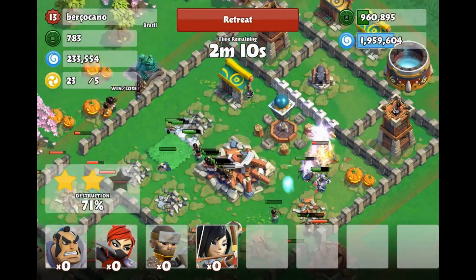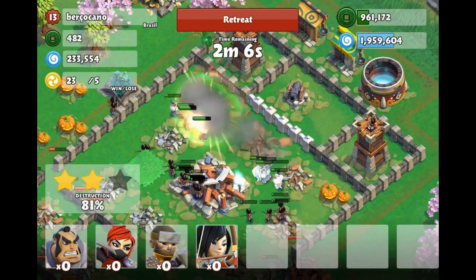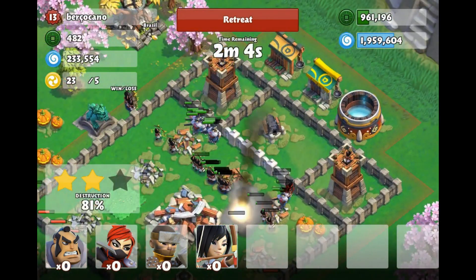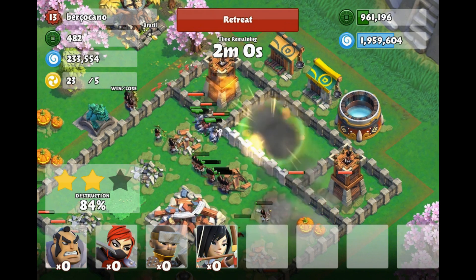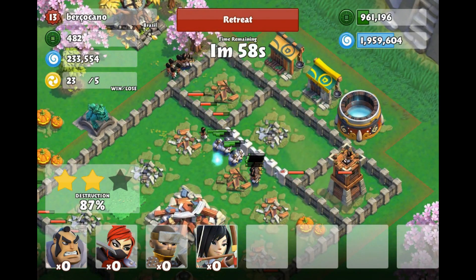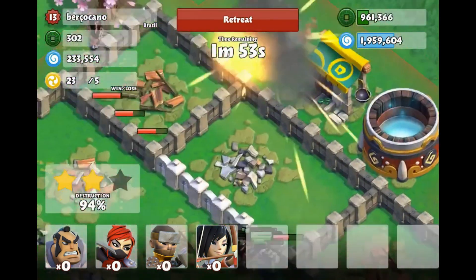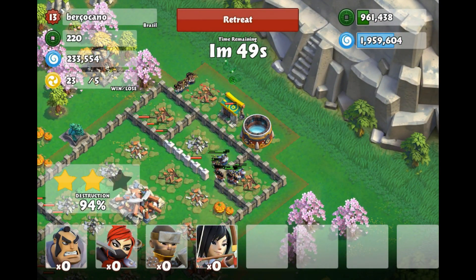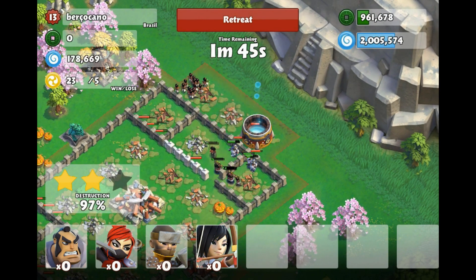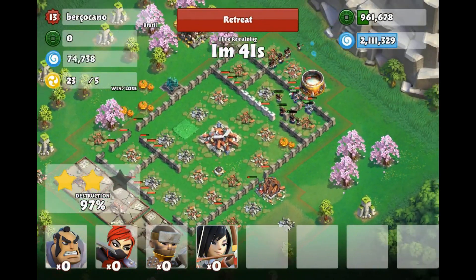They're just going to go through right here. I thought they were all going to die for a second because that cannon and freeze tower were just doing work together. But they actually get through — the cannon gets distracted on the samurais, and my archers are able to shoot over and take it out. All the remaining defenses left is that one archer tower, and we are able to steal the rest of the resources as a three-star. First search: 700k, three-star, plus 23 honor — can't complain.